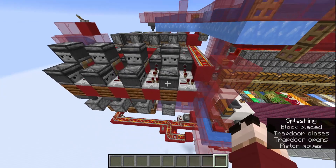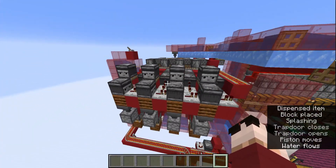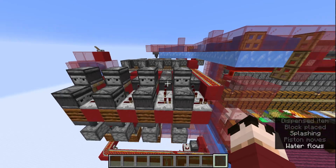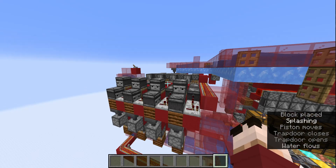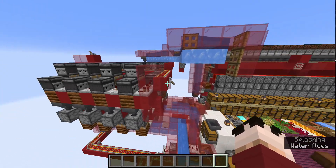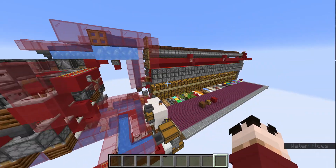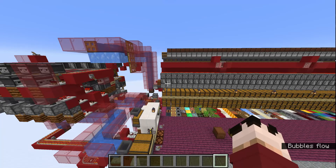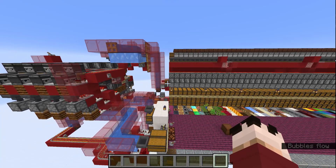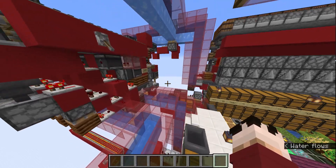The reason there are four of these — each one of these double slices is one of them — is for the aforementioned speed. This way the system can reach a theoretical maximum speed of 32,000 items an hour, which is about four times faster than what you usually have in multi-item sorting systems. Although it has to be said that's a theoretical speed. In reality, in my survival world where I've already tested this, the system sorts items between 20,000 to 25,000 items an hour, which is still pretty much faster than anything I've ever seen.